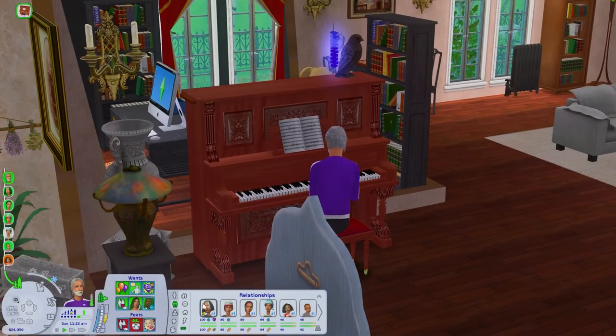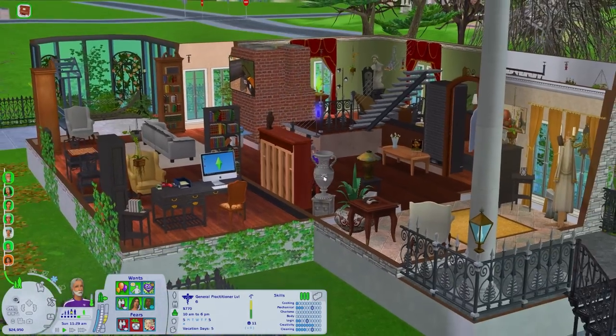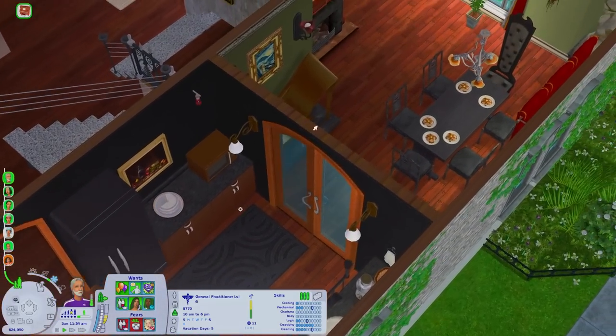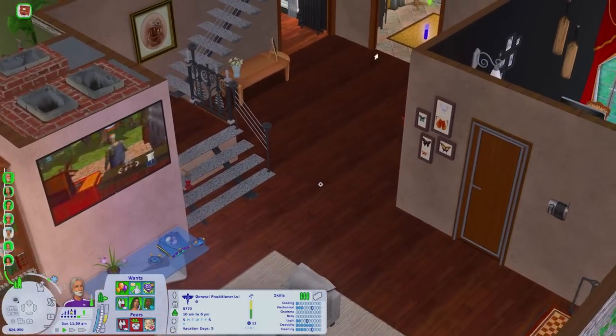Don is playing the piano over here. He is really great at the creativity skill — it's actually his highest skill so he just bangs on the piano day in and day out. Mortimer is long past, by the way, if you're wondering. I can give you guys a little tour of the house too. This place is just absolutely stunning and it gives off that old money vibe, which I think the Goths are at their core — old money — and I love this place.